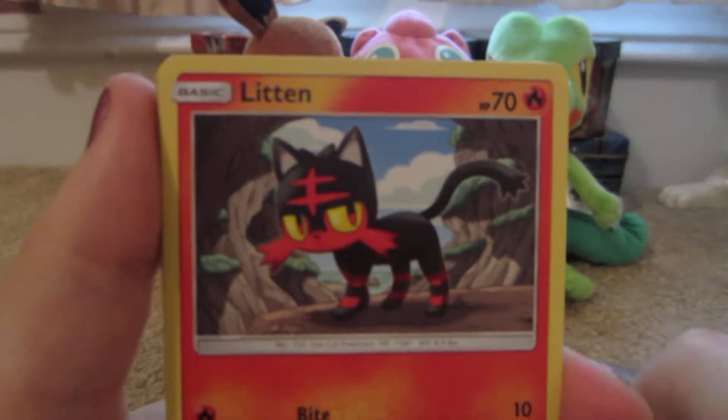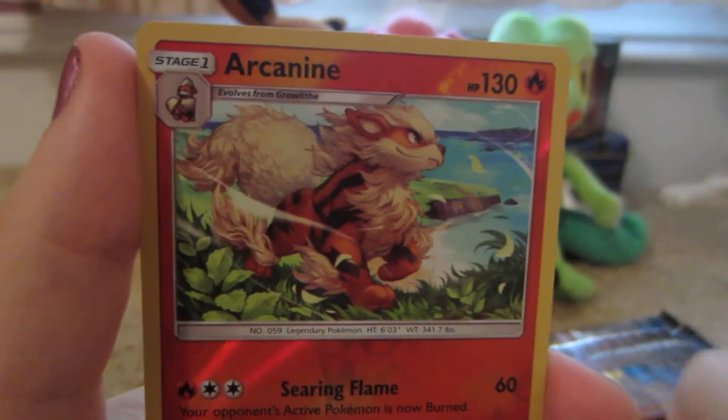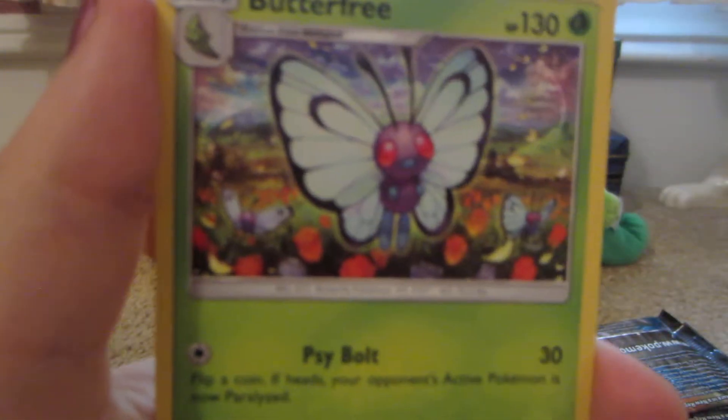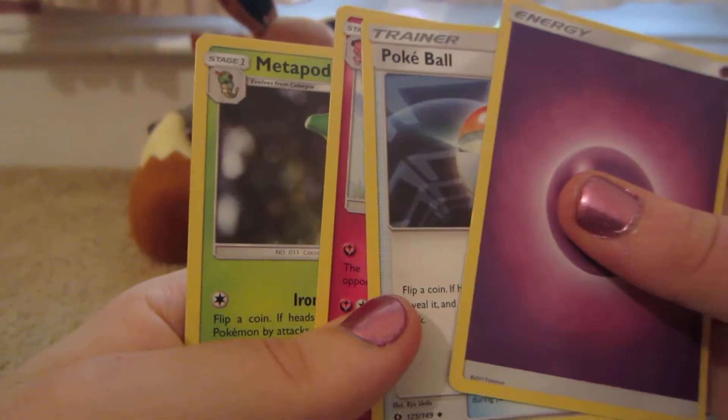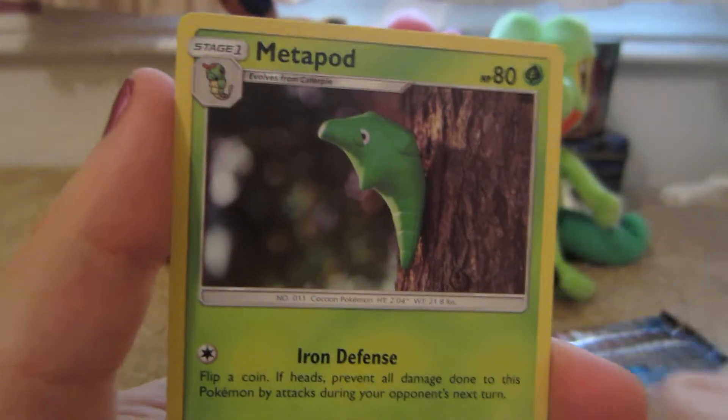Stufful, Linen, Torkoal, Yungoose, Rowlet, Arcanine Reverse which is a rare, Butterfree Rare. So it's four from the top: Psychic Energy, Pokeball, Granbull, and a Metapod.